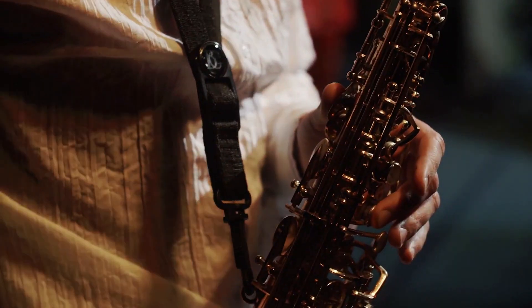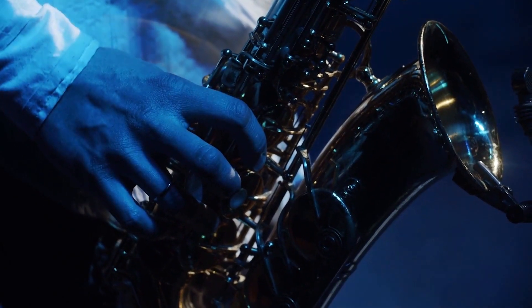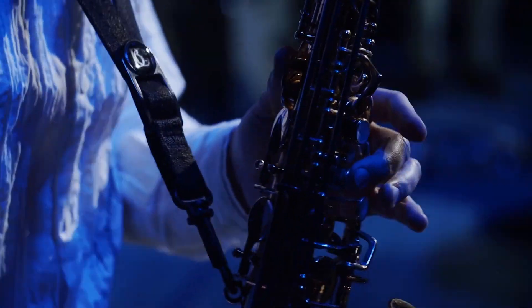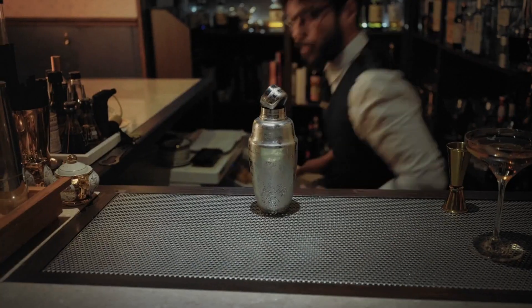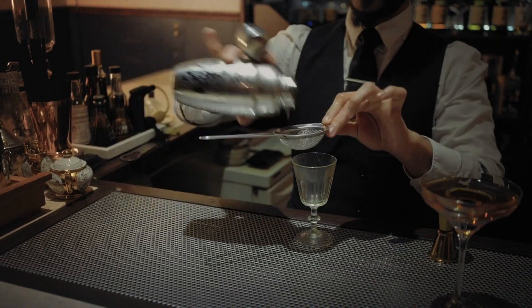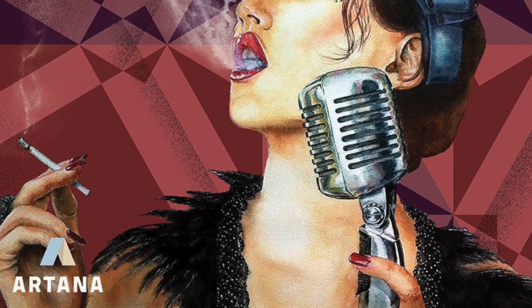Hello my friends, it's the Game Boy Geek here. Today we're going back to the 1920s and we're each going to be trying to have the best speakeasy. We're going to be inviting popular and famous people like great jazz musicians and sports figures like Babe Ruth. We're also going to be offering some hooch which will allow us to take extra actions. Today we're taking a look at Speakeasy Blues, from Artana Games — a dice drafting Euro style game with set collection.